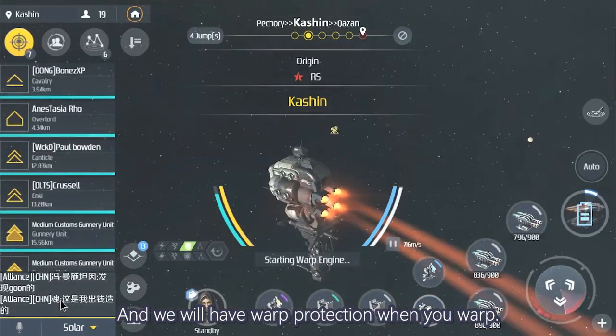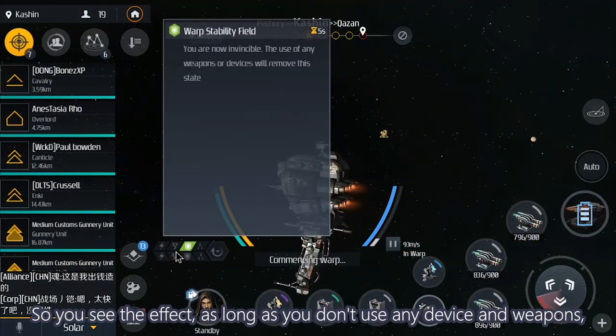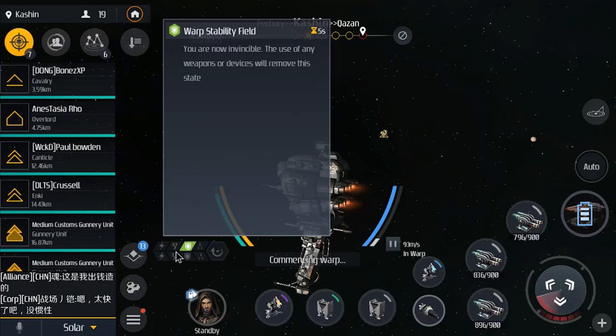You will have warp protection when you warp — as long as you don't use any device or weapons, you are invisible. However, some novices turn on the shield recharger as soon as they see another player, which allows the enemy to attack them instead. You will be safe as long as you continue to warp to another area with this buff. As a rookie, just don't be panicked, OK?